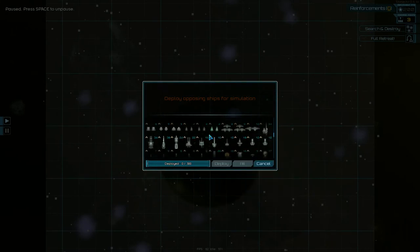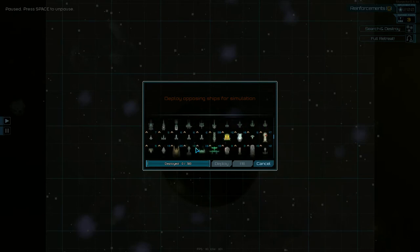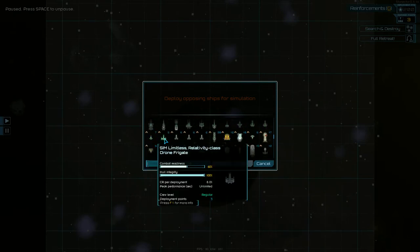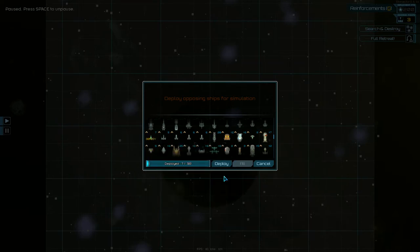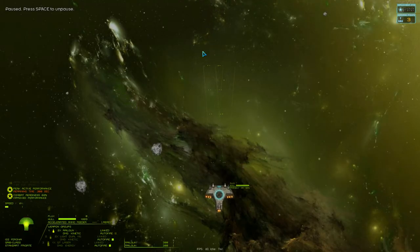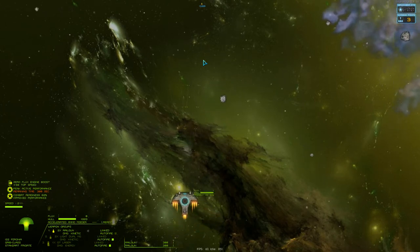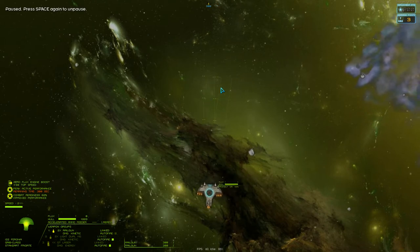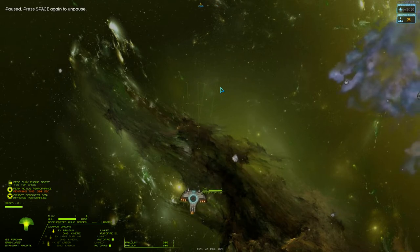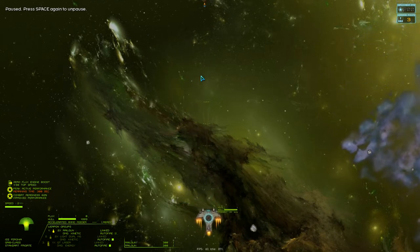Let's pick another frigate class to fight against. We'll go with this one. So this is kind of showcasing these ships in a one-on-one situation. Also note that this platform's special ability is Accelerated Ammo Feeder, and all of its weapons are ballistic, so keep that in mind.